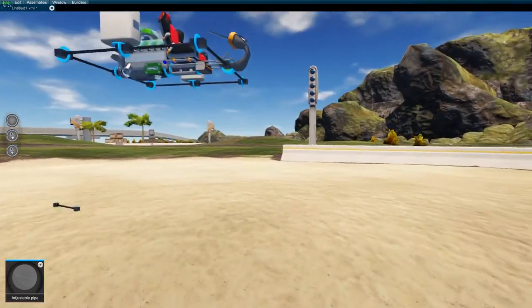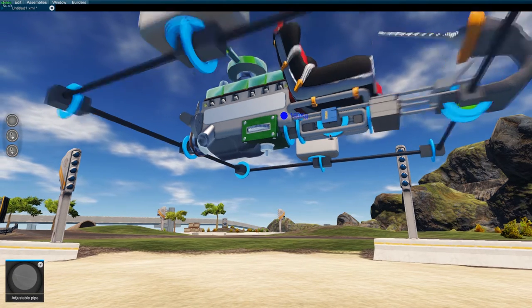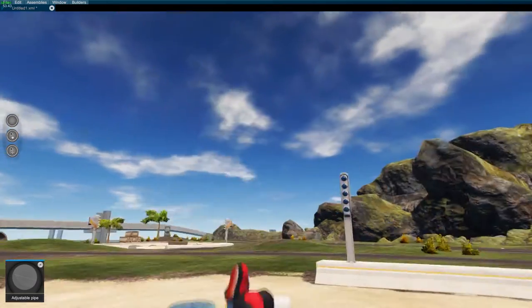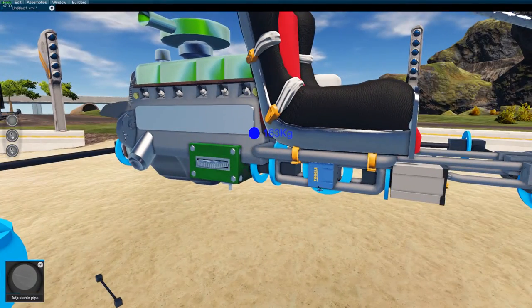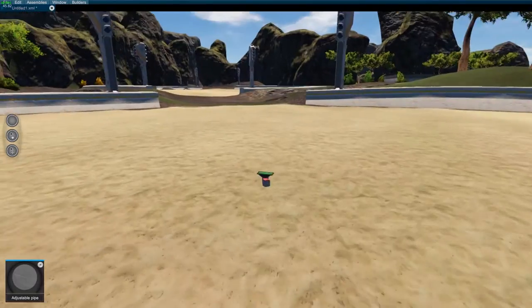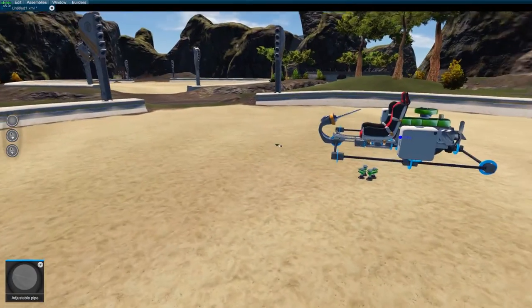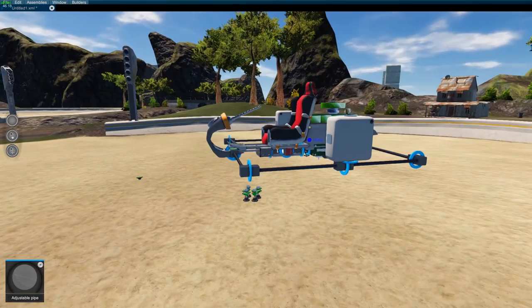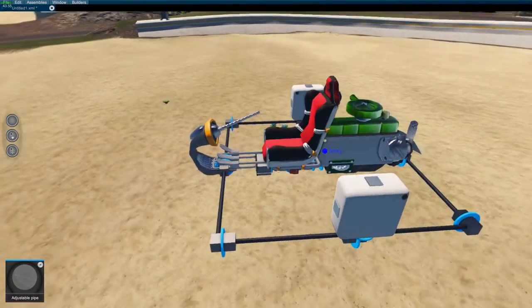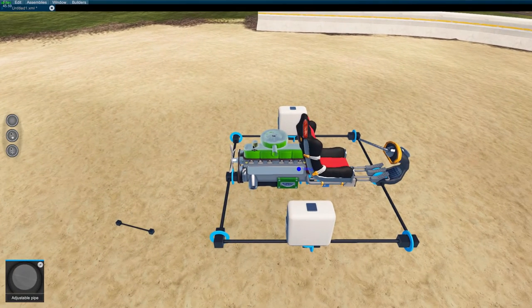Now we need the toggle switch and the speedo. We'll click on the bottom of the toggle switch, go back, and stick it on the side of the seat. Now the vehicle is a bit on the wide side, so this is where the adjustment tool comes in. We're going to click on number three or the bottom button, and we have these little nodes.